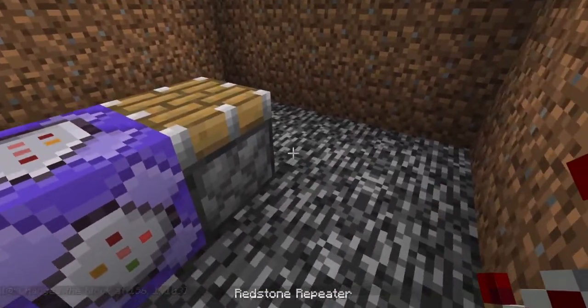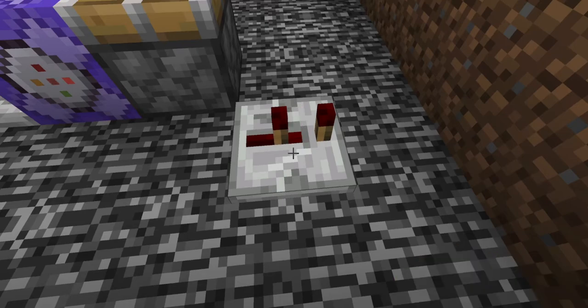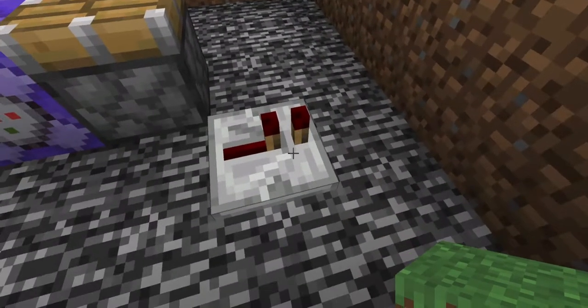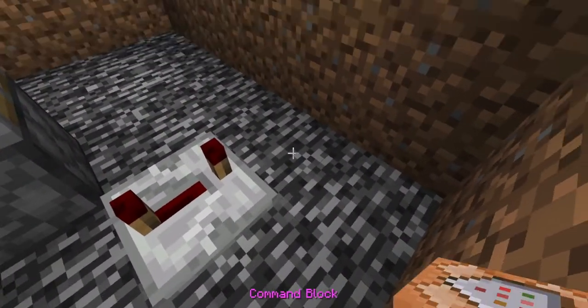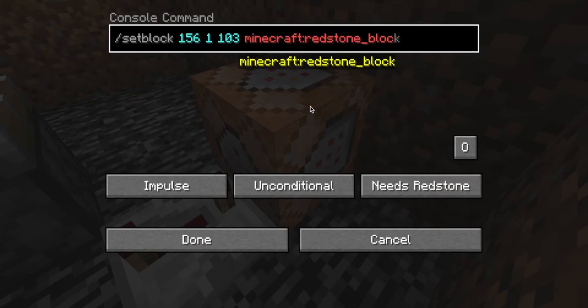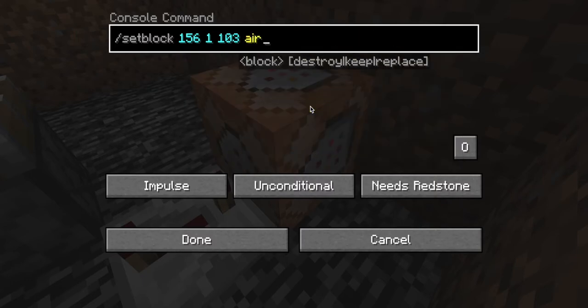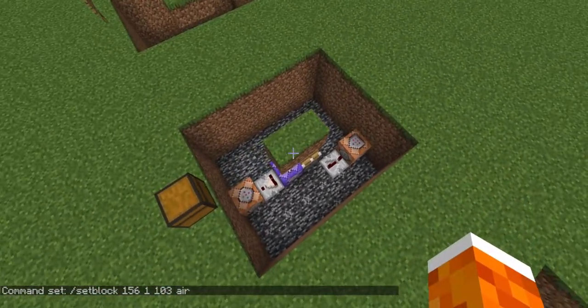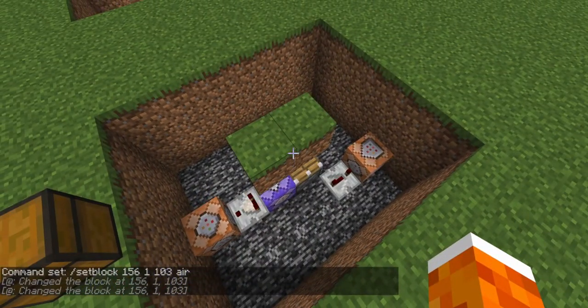Now place the redstone repeater right where the redstone block will appear. Click it three times so it's all the way out — the farthest delay — and put a command block there. In this command block, paste the setblock command you copied, then delete the 'minecraft:redstone_block' part and replace it with AIR. Now when you come close, the redstone block appears, and when you move away, it goes. That's all you need to do for this part. Perfect — you've done the first part.